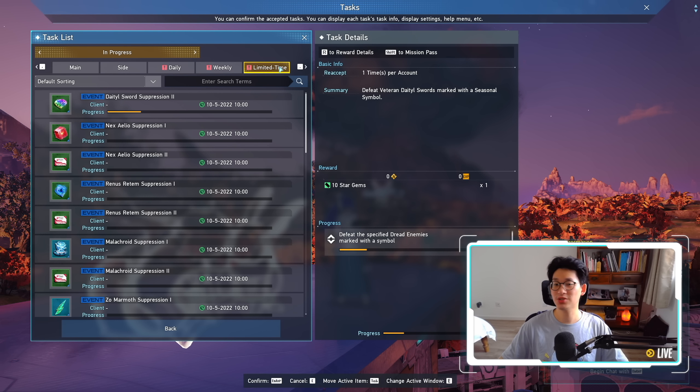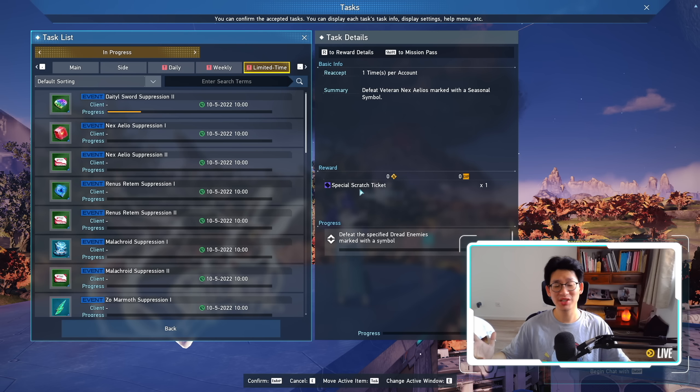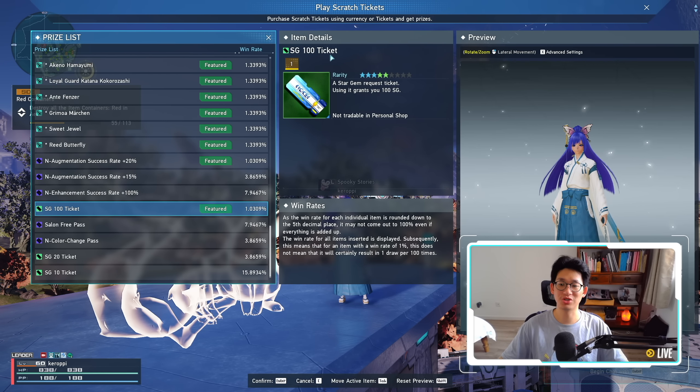Next up, I want to talk about all the limited time tasks which are going away after the maintenance. The first one is the veteran farming one. You can earn quite a significant amount of really useful goodies, such as arms refiners. We are going to need a lot of arms refiners, especially with the new armors coming out — if you are planning to upgrade to those new armors, we're going to need to limit break every single one of them. You can also get a bunch of special scratch tickets — remember, these are basically free Star Gems, because after you scratch 40 times, you get a Select Ticket which you can use to pick up an SG-100 ticket. So make sure not to sleep on these special scratch tickets.